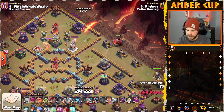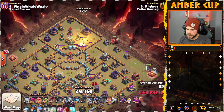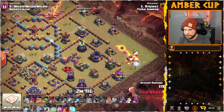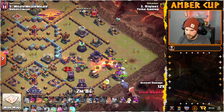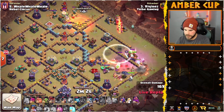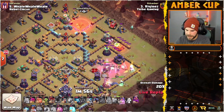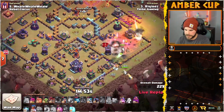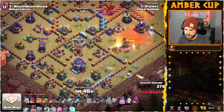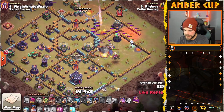Gets the Mortar out of the way with the last couple of Rocket Balloons. The Flame Flinger is going to work its way up towards the Eagle. Got the King and the Electro Titan in from the bottom right. King works in for the Scatter — here comes the Arcee to help as well. Drops the Invis to get the King to actually go into this compartment. Now they can take care of the Scatter and take out the enemy Queen. His Queen's coming in, making her way into the Town Hall — she'll head down towards 6.